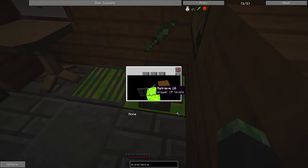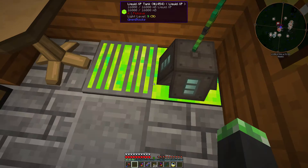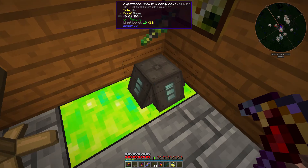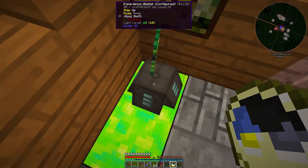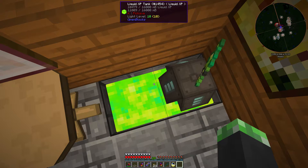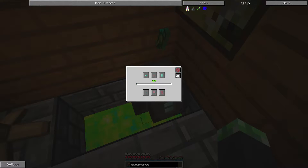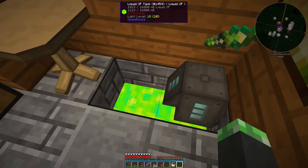Let's go ahead and set this to pull all the liquid experience from the tank. This doesn't seem to be working that well. I'm just gonna try and take all the levels and deposit them in here. Oh, it's set to push - never mind, pull. Here we go. That's better.